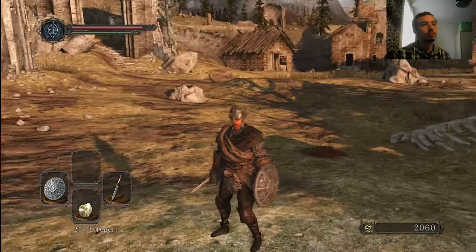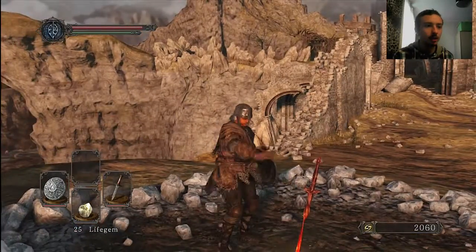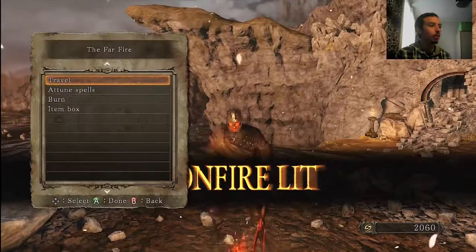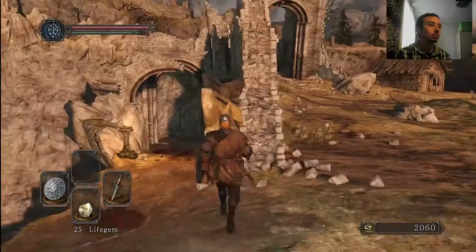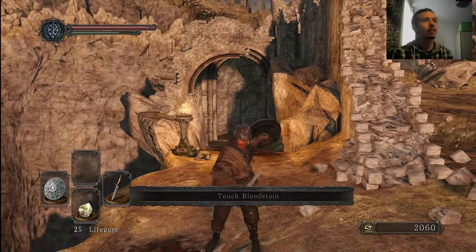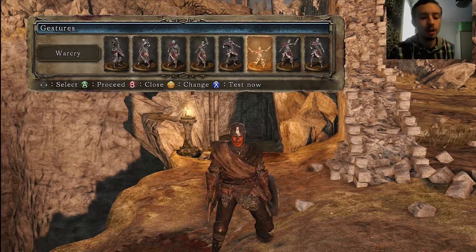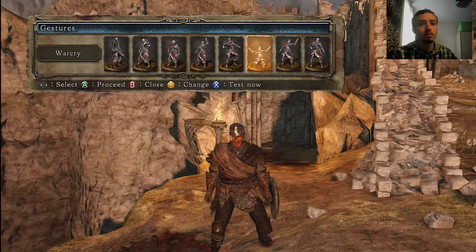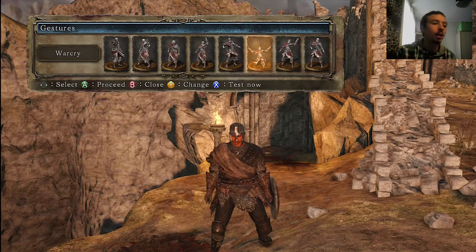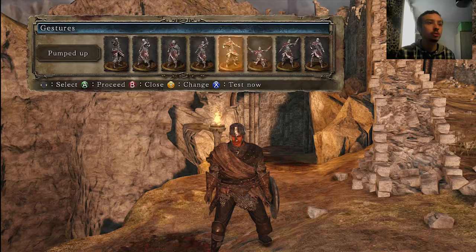I think that's everything in Majula I can actually do at the minute. I can speak to Chalcois, I can buy stuff from Maughlin if I want, but I don't really want to. I haven't even lit the bonfire yet — that would be an idea. I'll put my back to the way we're about to go and cut this video off. Hopefully you weren't too bored by this episode. In the next episode we are going to be venturing into the Forest of Fallen Giants to start picking up some stuff for our hex build, and we can level up a little bit. Hopefully you'll join me, and I will be back very soon.